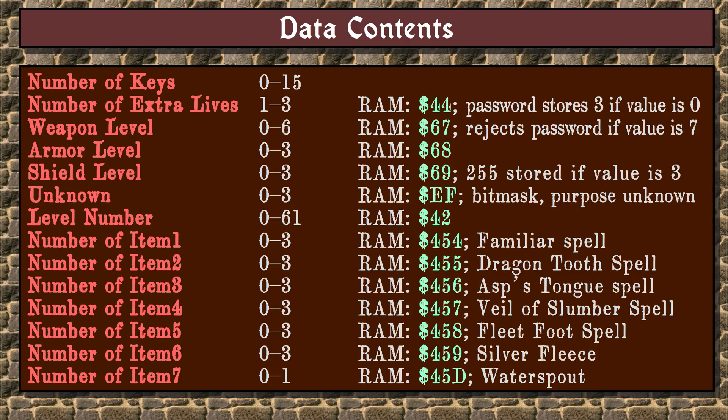The values for the items are indicated in the table on the screen. There is nothing too exciting about this table. There are some discrepancies between how the values are stored in the password and how they are represented in the game, but it is pretty straightforward. There is one unknown variable which I have not figured out what it does — it can have 4 different values, and judging from the disassembly, it looks like a 2-bit bitmask.